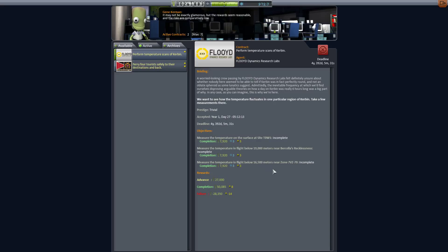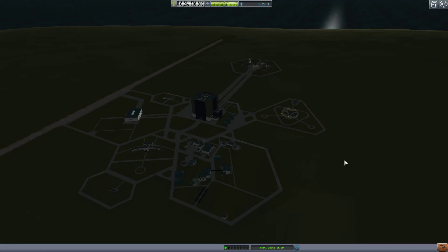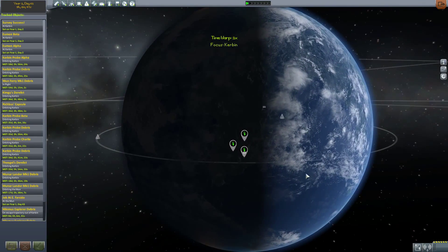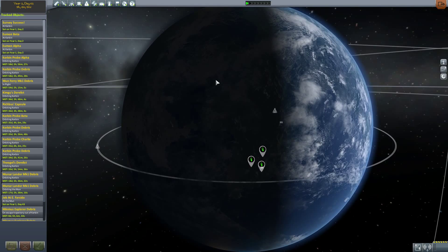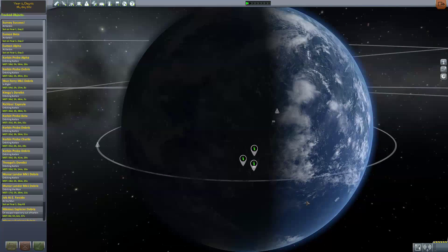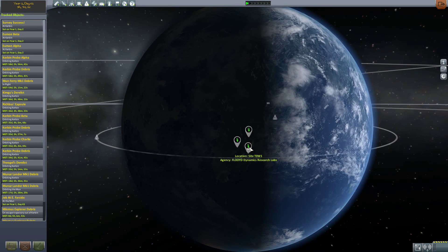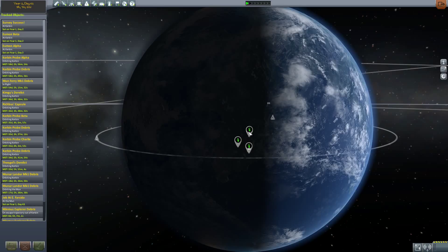Which to us at this point is kind of just a drop in the bucket. But as promised, some of you guys said you really wanted to see some of these other little Kerbin contracts. Now, this is our Kerbin continent — the KK. Here are the three locations we need to get to: Barcelona's Recklessness, zone 7VZ-blah-blah-blah, and T0W1. I'll fly south to T0W1 first, then go a little bit east and grab that one, then come back north and hit the last one, and then we can come on home. So let's do it.